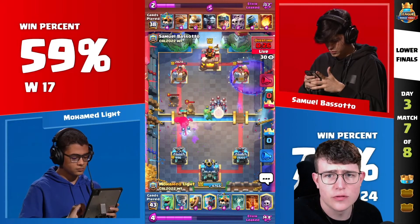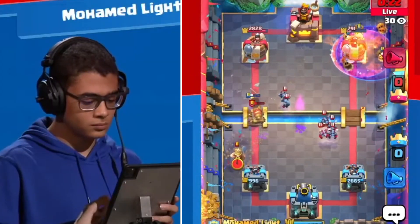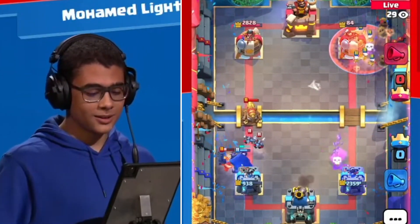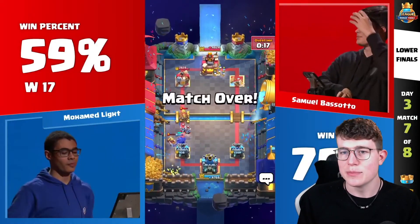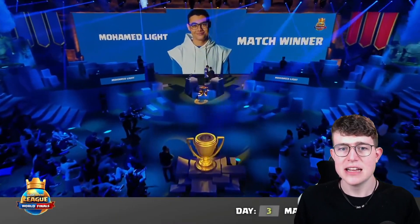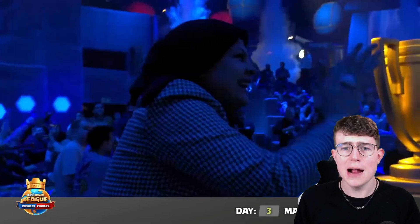So Moe goes for a Graveyard and then goes in for Poison at the same time. Samuel plays the Skeleton Army, and the reason Moe went with the Miner was to make sure Samuel doesn't have enough Elixir to counter the Poison on the Skeleton Army preemptively — since he knew it was his only card. And that's exactly what he did. GGs were played, Moe Light beat Samuel. What an absolutely amazing game.